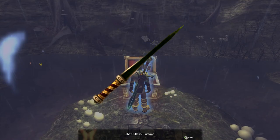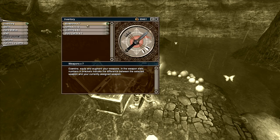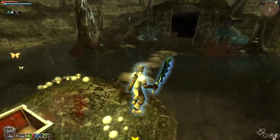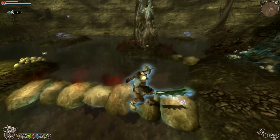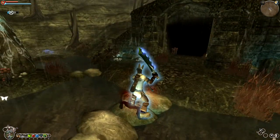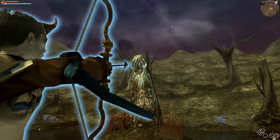And you get the Cutlass Blutane as the reward. I don't know if it's actually that great of a weapon — let's take a look at it. Compared to the Master Greatsword and the Sword of Aeons, it's fairly lacking. All it has is a lightning augmentation, so it's a relatively weak weapon. For cutlasses in the game it's one of the stronger ones, but it's limited to a single augmentation slot, so it's really not all that great in my opinion and not worth the trouble, even though this method is really easy.